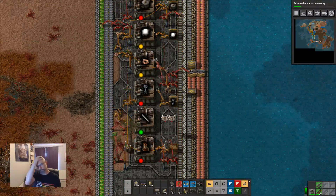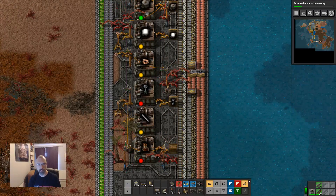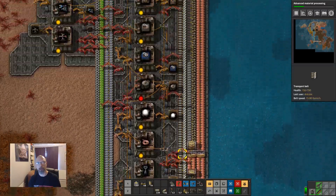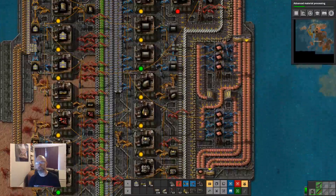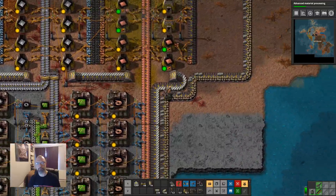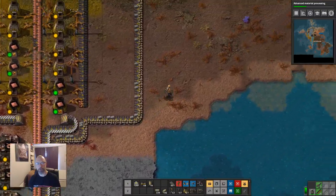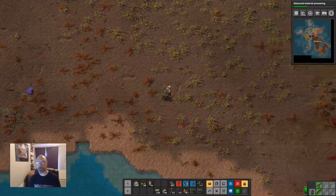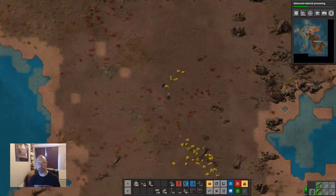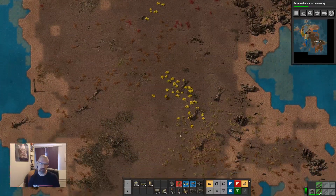We have an output, so that will start making. It is slowly getting everything that it needs. We'll grab those and upgrade everything in a minute, and let's go find our oil.